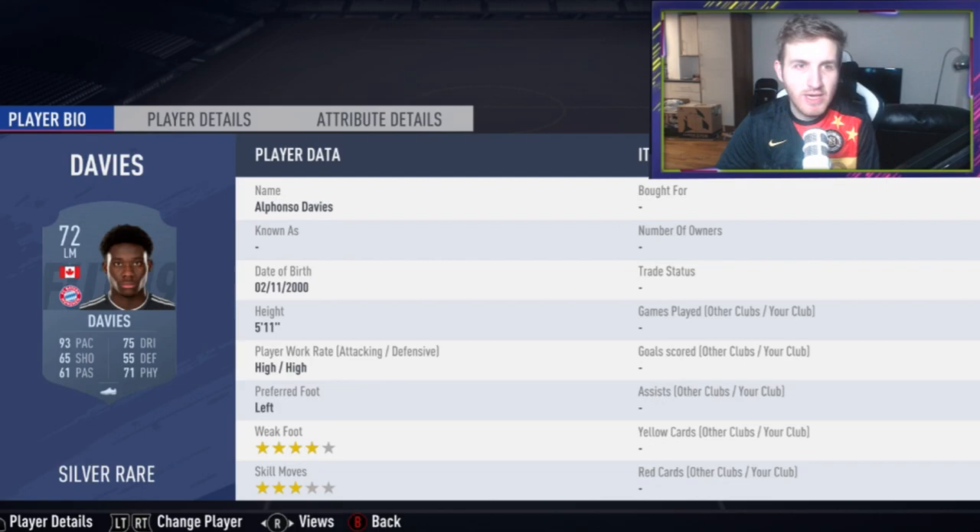Luis Muriel has gone to Fiorentina in the Italian league, which is very exciting for Ultimate Team reasons — I think he's going to be really, really good in game. This is a card I'm going to buy soon. This is actually Alphonso Davis — he has a Bayern Munich card. He's probably going to be very good in the future; I believe he's going to be amazing, so this card could be very rare on the market.